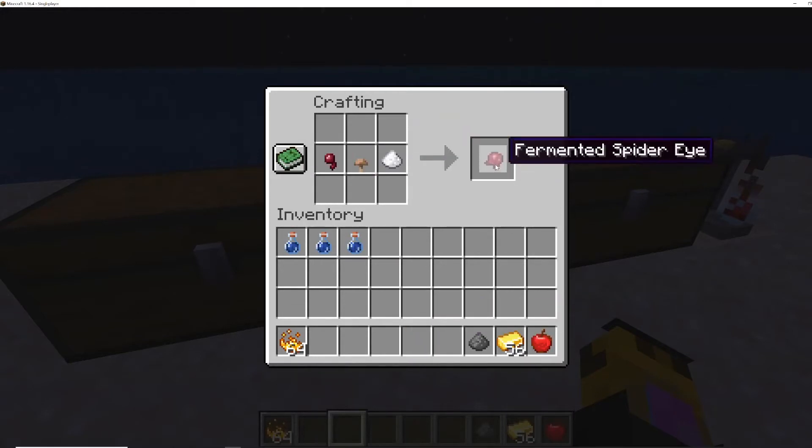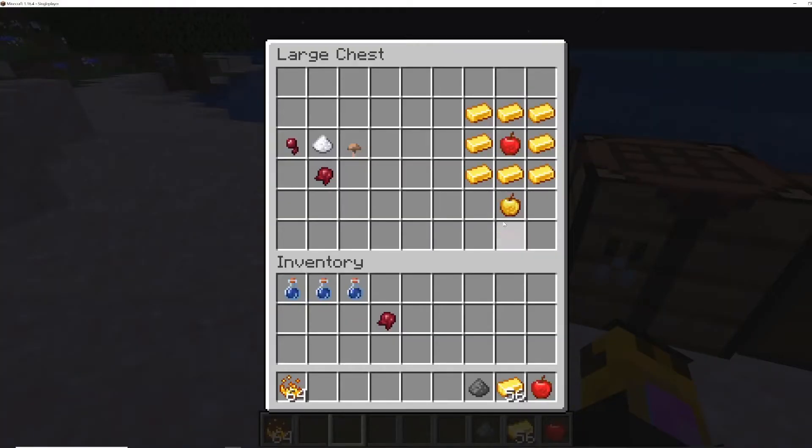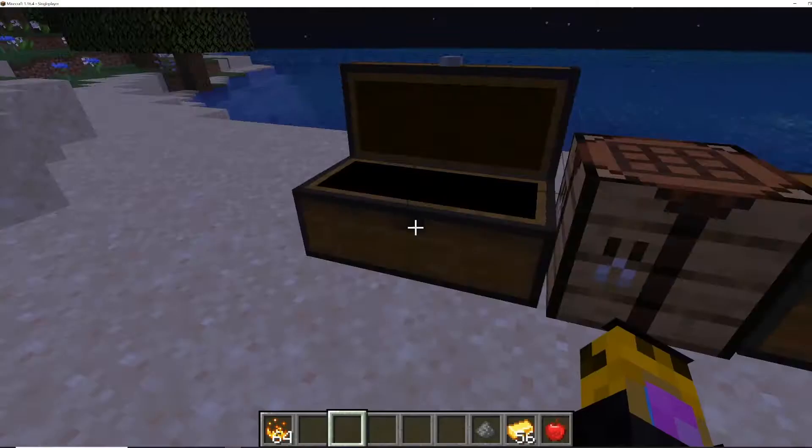We've got our fermented spider eye. What you're also going to need is a golden apple, and you make that by putting an apple that you find in trees around 8 or 9 gold ingots. The apple there, and now we have a golden apple.